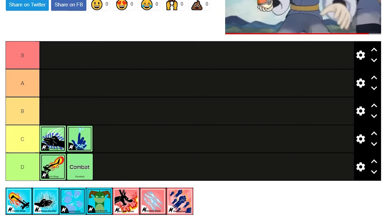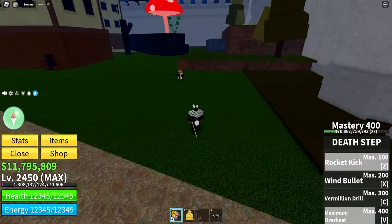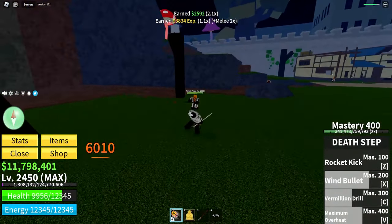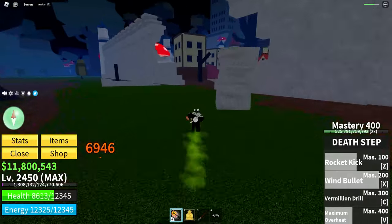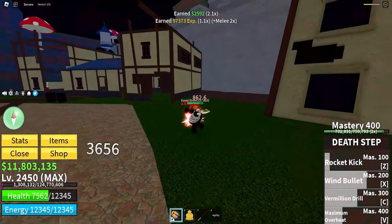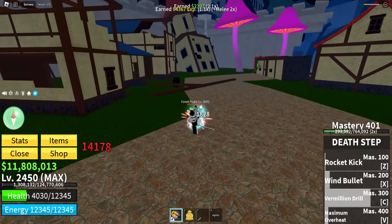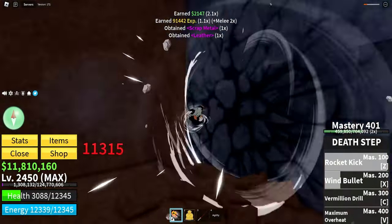Getting into the Tier 2 styles, the worst is definitely Death Step. I think it's so bad it's probably worse than Water Kung Fu. The M1s do so little damage — they come out quickly but do no damage. All the abilities just suck. You're better off clicking your mouse than using any of them. The one good ability from Dark Step you don't unlock until Mastery 400, when you're already going to swap to another style anyway.